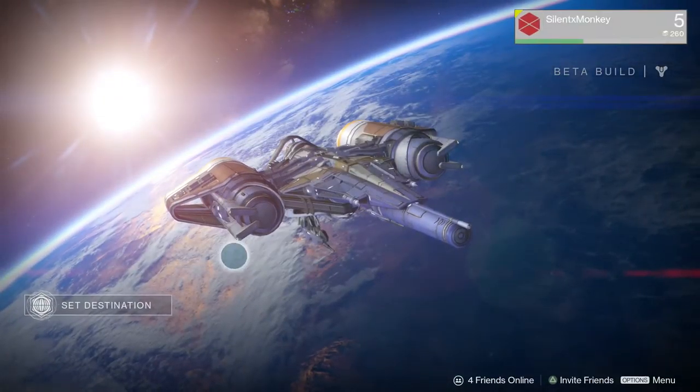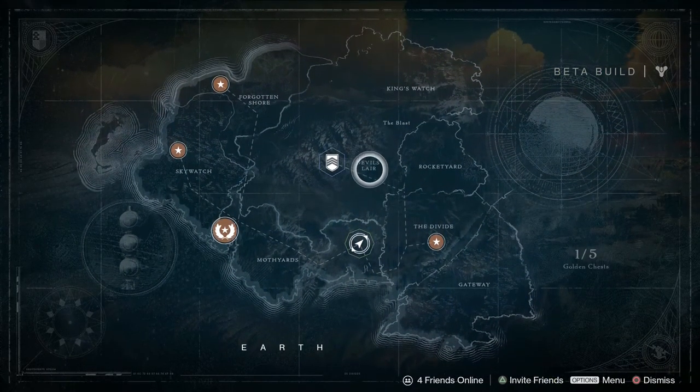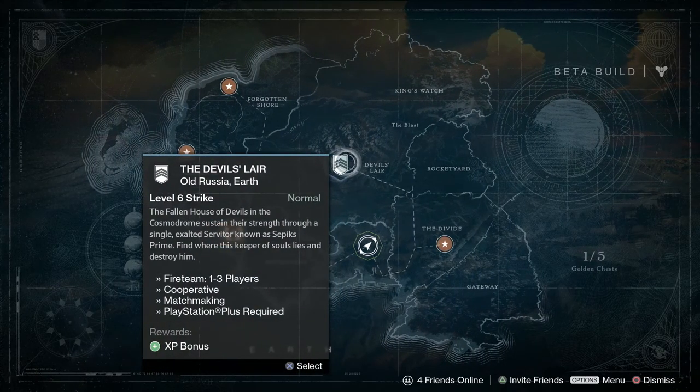Alright guys, so we've looked at everything there. I'm going to end this part here. Jump into the next part and we'll take a look at the Devil's Lair — the level 6 strike. That's what it's called, a strike, not a dungeon. Alright, see you guys.